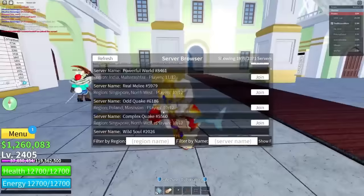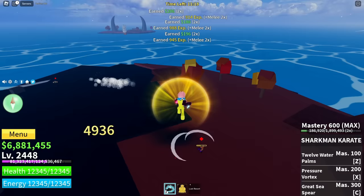The best way to grind XP is with the Buddha fruit. If you're not using it, you're grinding the game completely wrong. The Buddha fruit lets you hit enemies without them being able to hit you, which means you can put most stat points into melee and barely need defense. This lets you kill enemies much faster.